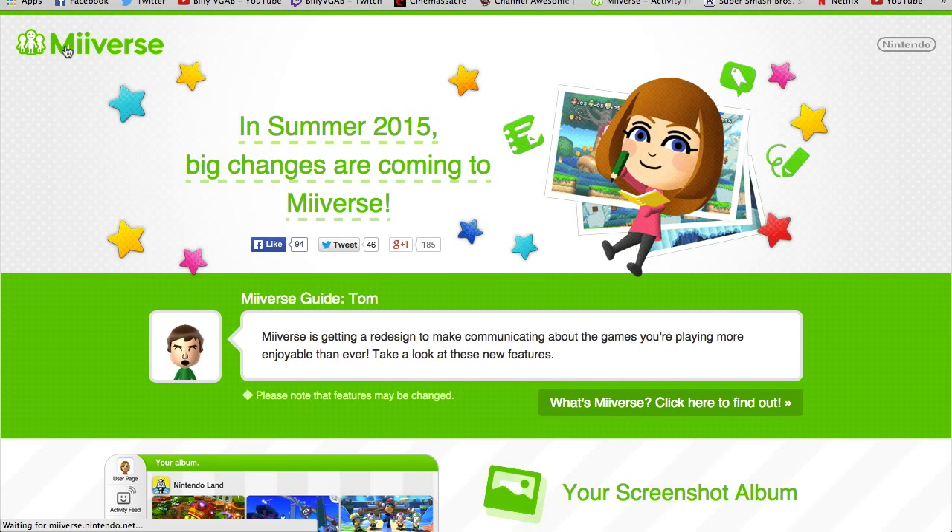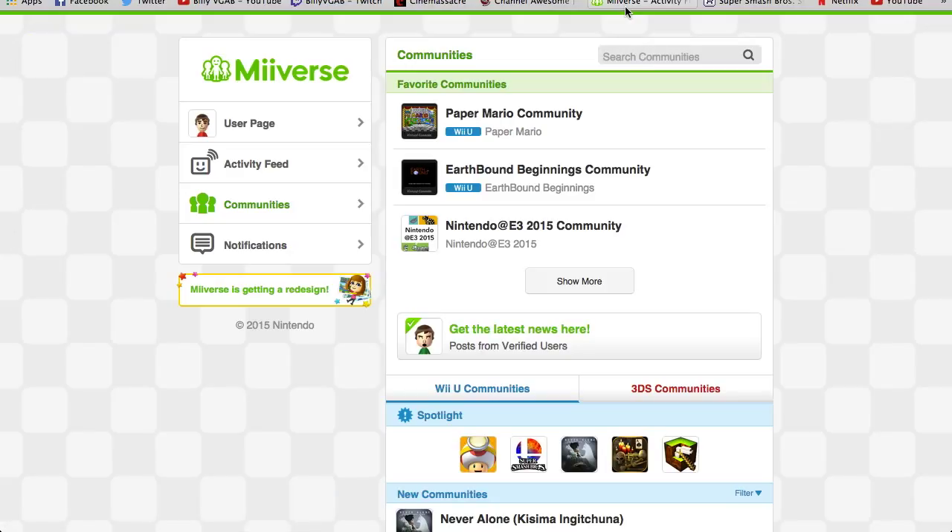That's all I wanted to talk about — show off that Miiverse does exist on PC and Mac online. Any web browser will work. You can also go on any mobile phone and use their internet — it's available. I'm very certain there will be a Miiverse app coming out and I would really love that. In case you want to check Miiverse but don't want to turn on your console, here's your option. Two birds with one stone — we also have the redesign.